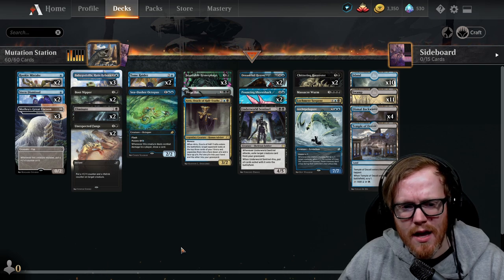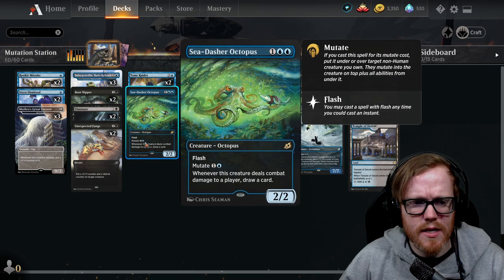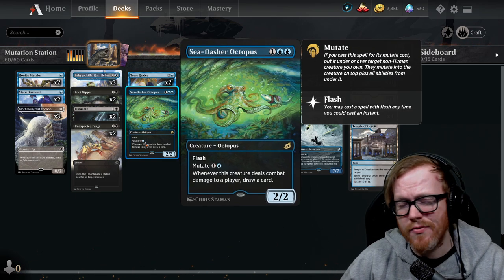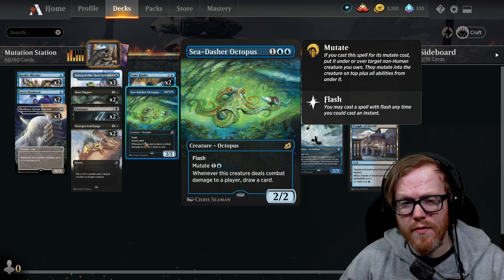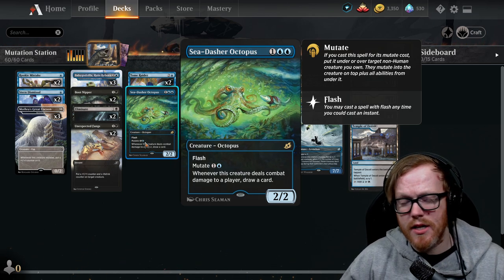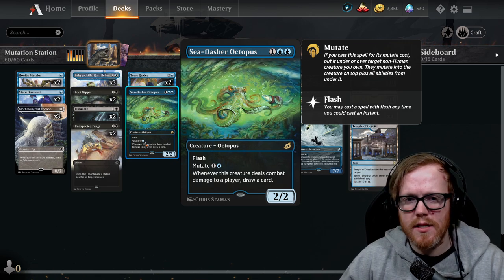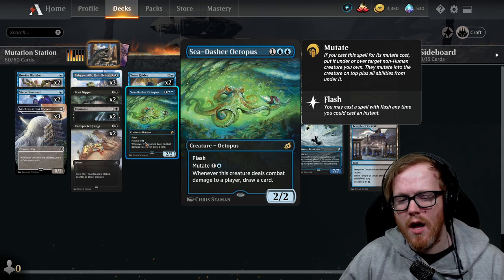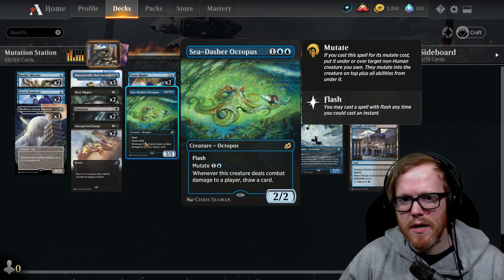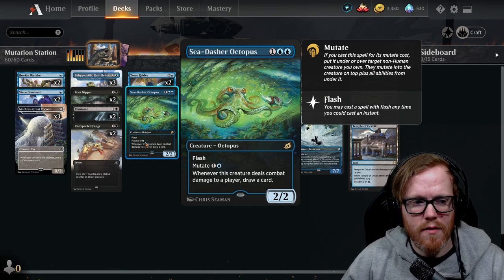Looking at the actual mutate creatures: Sea-Dasher Octopus is actually pretty decent — it has flash, which is very good, and it gives target creatures the ability to draw a card on combat damage. We can flash it in at instant speed; say we attack and our opponent decides not to block one creature in particular — we can mutate onto that unblocked creature at instant speed and draw a card, which is a pretty good effect.